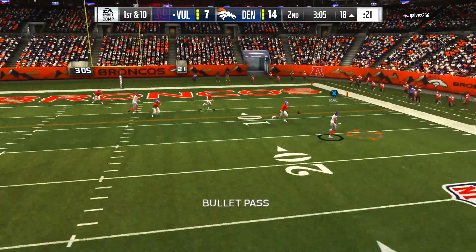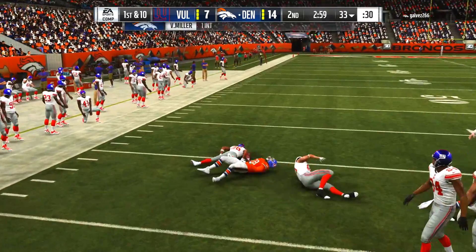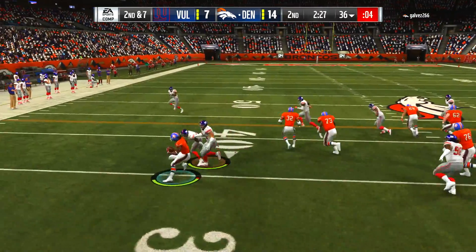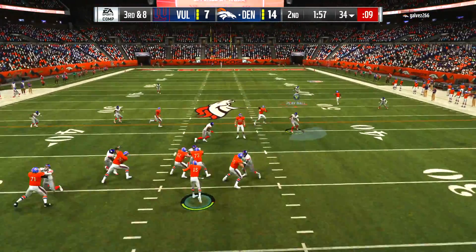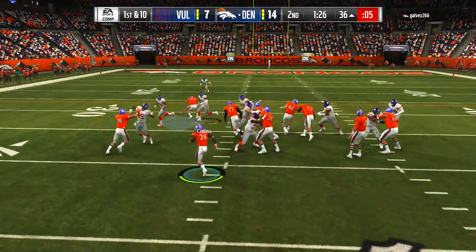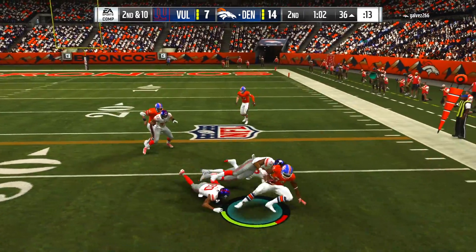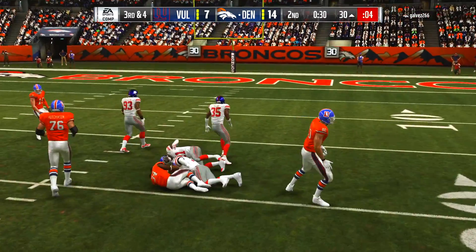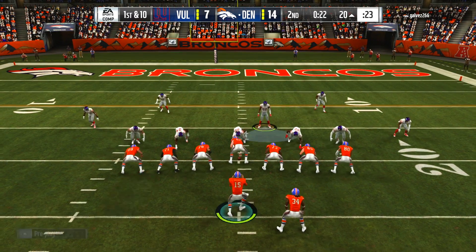Next play he sends the blitz — downfield for Odell Beckham Jr. making the catch all the way to the 18-yard line. With the boost Odell is pretty fast. We go to Barkley underneath and that is intercepted — Saquon Barkley let it bounce off his helmet and the opponent gets the interception. The deflected balls are not going our way right now. We were in the red zone and turned it over for no real reason. He's running the ball with Ricky Williams right out of the two-minute warning. He's just chewing clock, tries to make this the last drive of the first half, and eventually gets a field goal at the end of the day.